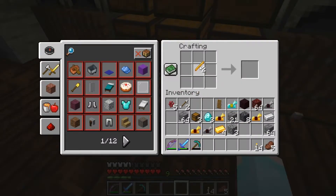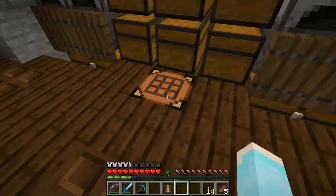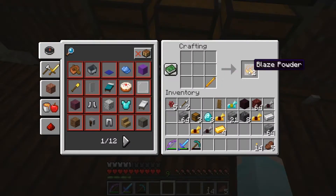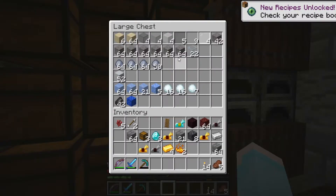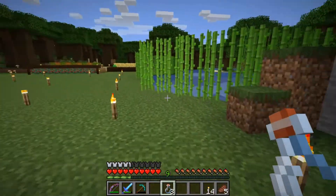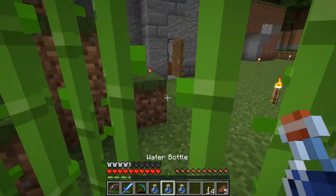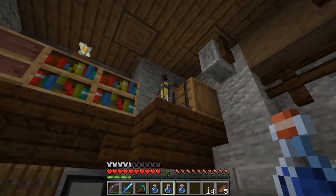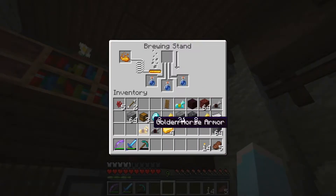Fresh back from the Nether. Gonna make myself some friends. Gotta get this all set up and get the materials. Doing all the stuff in the right order — could've done this before a few times. Put the bottles in the brewing stand, charging everything up. Then we need a spider eye.